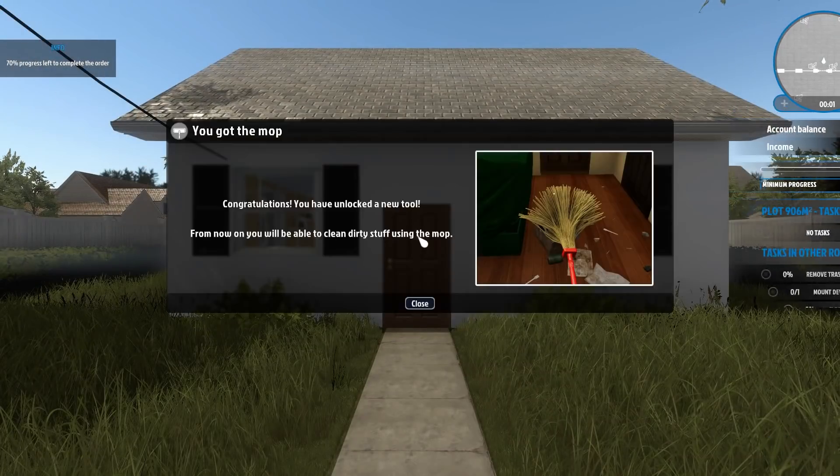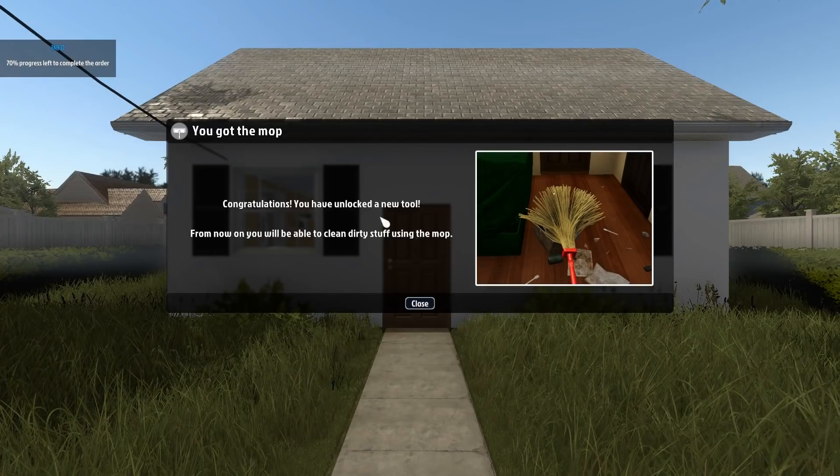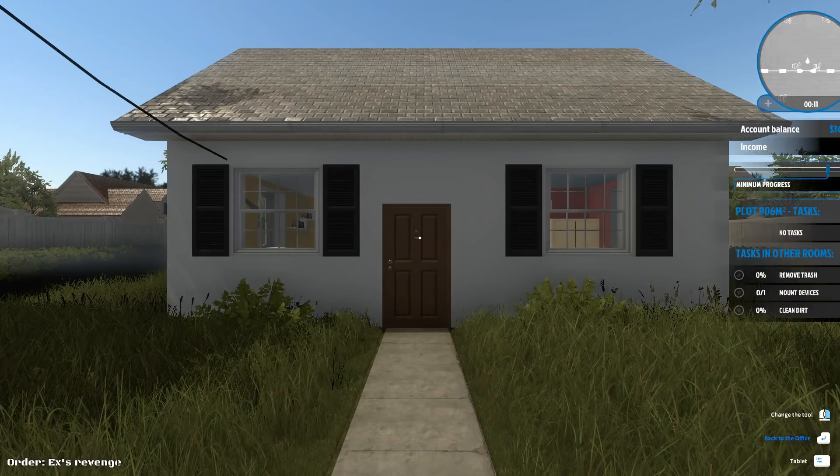This is Sarah's house, and we got a mop. Congratulations, you have unlocked a new tool. From now on you will be able to clean dirty stuff using the mop. Awesome.